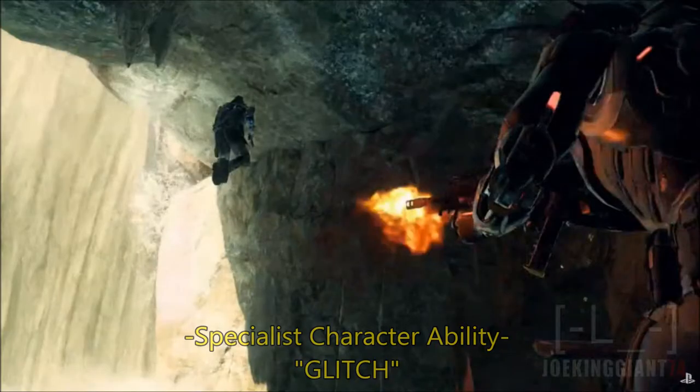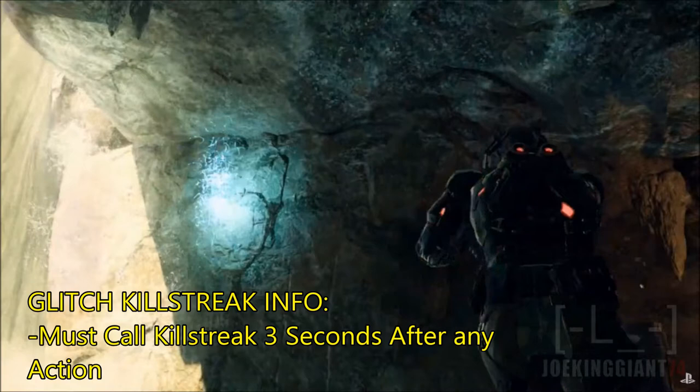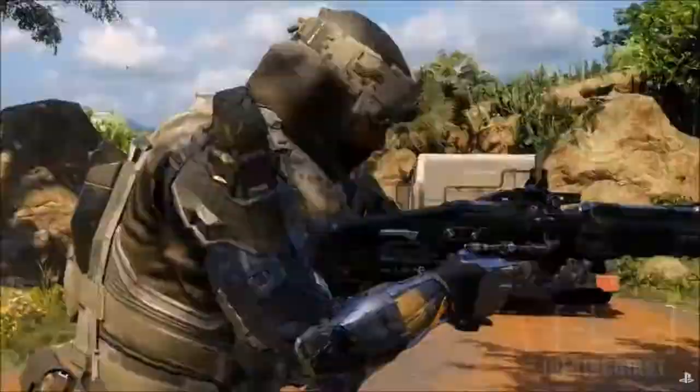Now how does this work? You got to call in this killstreak after three seconds of any action. So if you're in mid-air right now, trying to see who the enemy is, and you're getting shot at — you call in the killstreak and you should be able to be back on the floor within a second. That's how this killstreak works — you got to call it in after three seconds of any action.